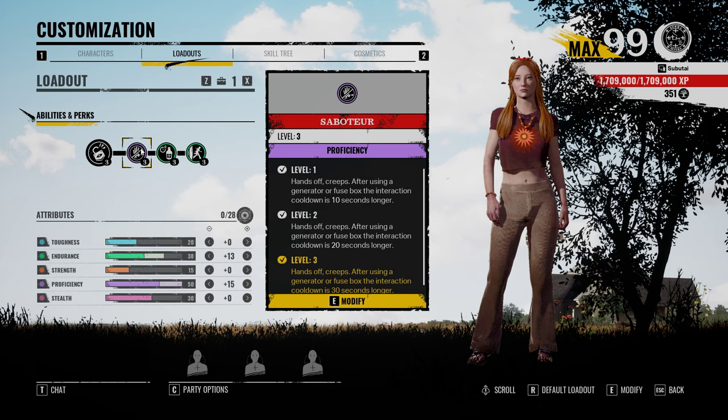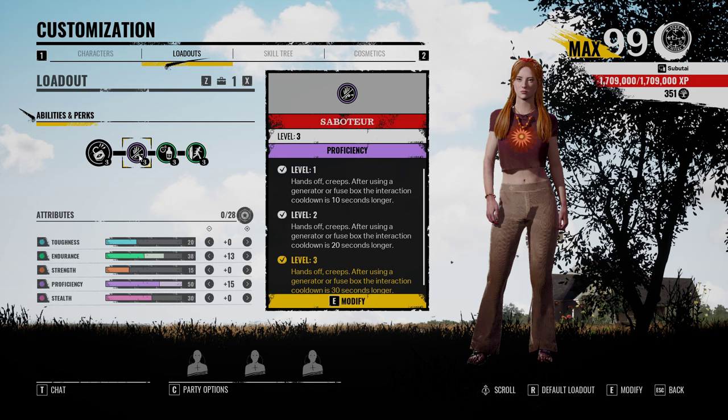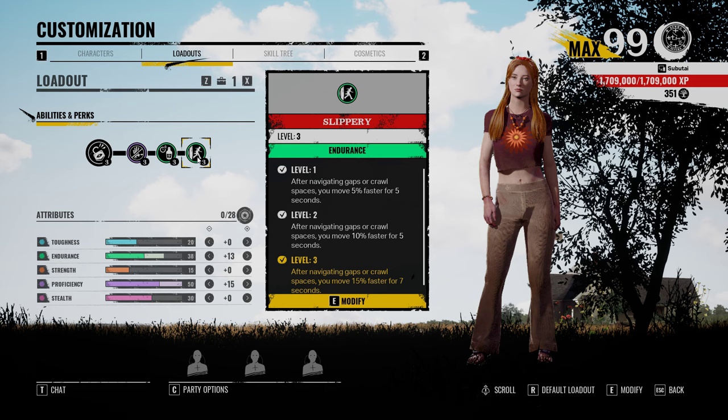When I did have Choose Flight in my build, I used to exchange Slippery and Saboteur depending on how I felt that day. However, now that I've taken Choose Flight out, I can have both of them. And with this build — Extra Drip, Saboteur, and Slippery — I kind of feel like a jack-of-all-trades.